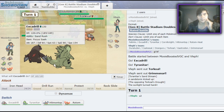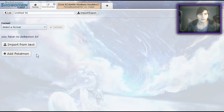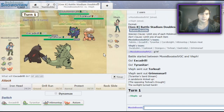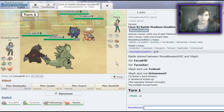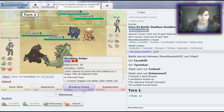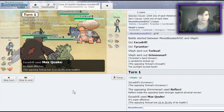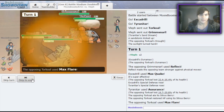The Grimmsnarl — does Grimmsnarl get Trick Room? It doesn't — it's literally just going to Fake Out. Should be more fearful with Excadrill. Let me give myself some Special Defense and go for the Assurance to KO. You should Fake Out Excadrill like every time. Note to self: Max Rockfall next turn. I did live, so I can Max Rockfall now.